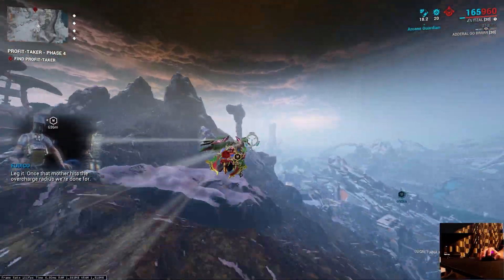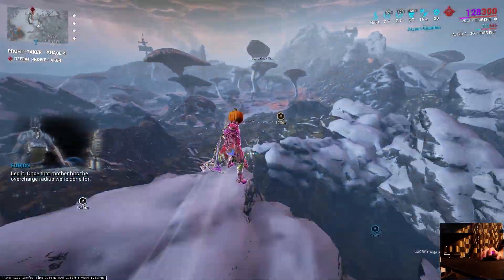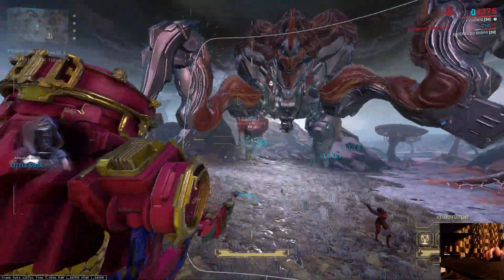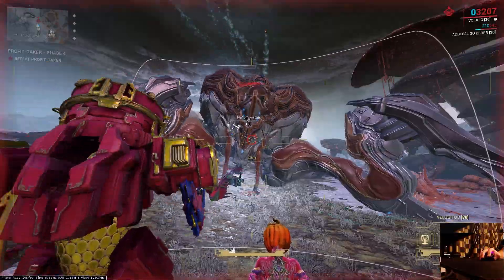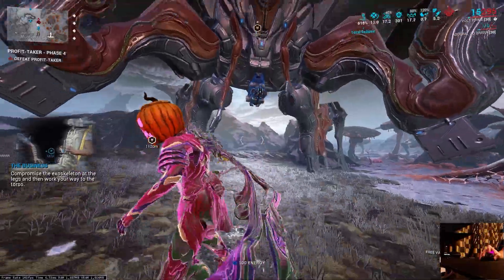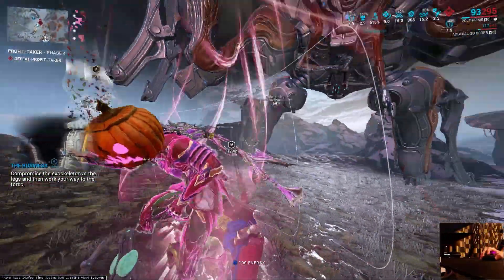Once that mother hits the overcharge radius, we're done. Big cheese. Focus your offering weapons on the orb. Compromise the exoskeleton of the legs and then walk your way to the torso.